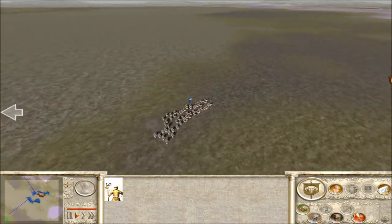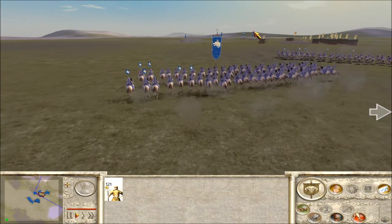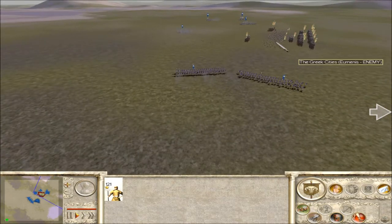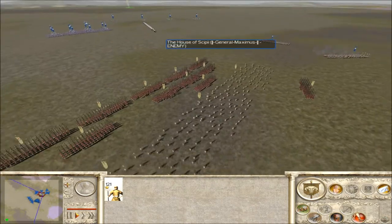I think he's got gold plus some XP on his cav. Looks like gold, gold, so he's taking two casualties there. Doesn't need to get those cav in the fight if he's got gold, gold on these archers, which he does.